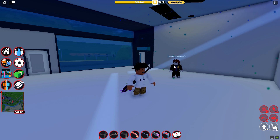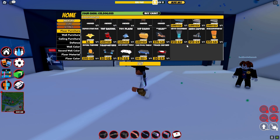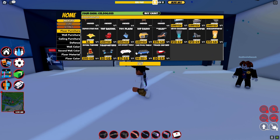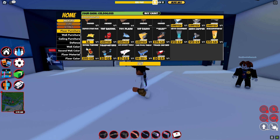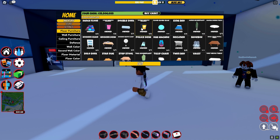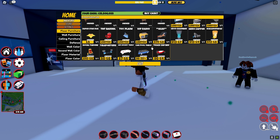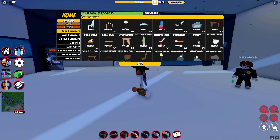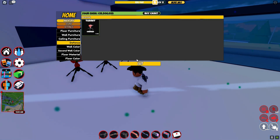Step two: bring your alt account or a friend, which we've already done. Step three: get whatever item you want to dupe. You can use the dance floor, donut vending machine — pretty much every item here. You can do teleporters, royal thrones, energy drink vending machines, vaults — vaults will really help you get serious cash. I'm using turrets since I have 10 of them.